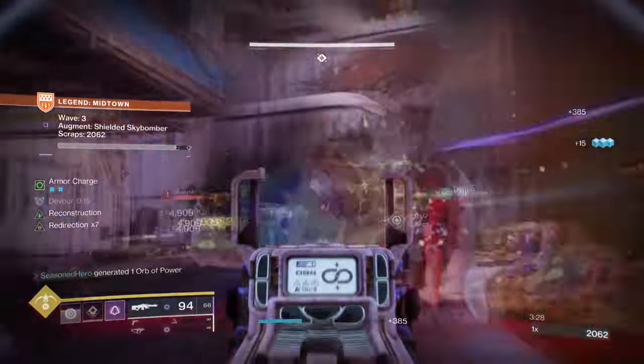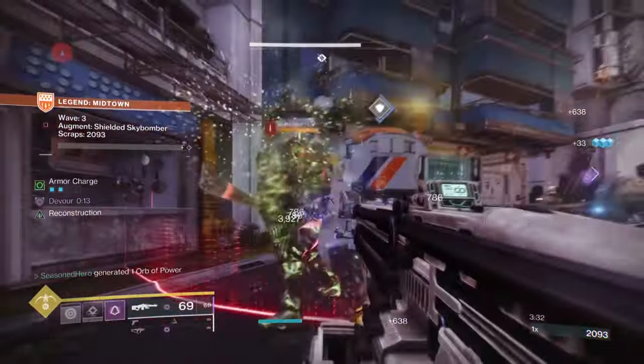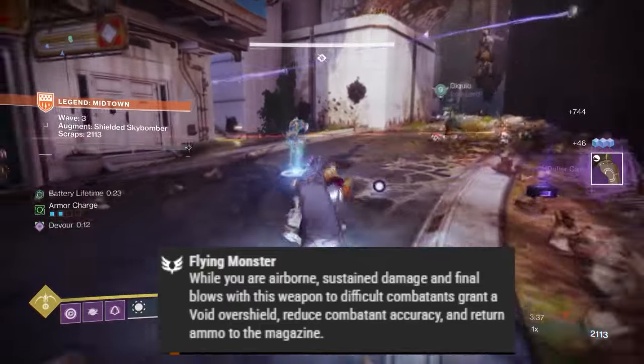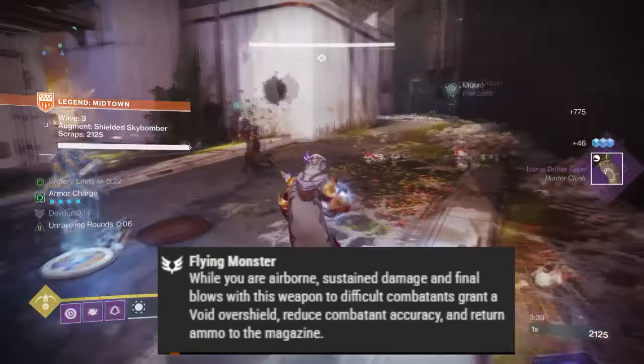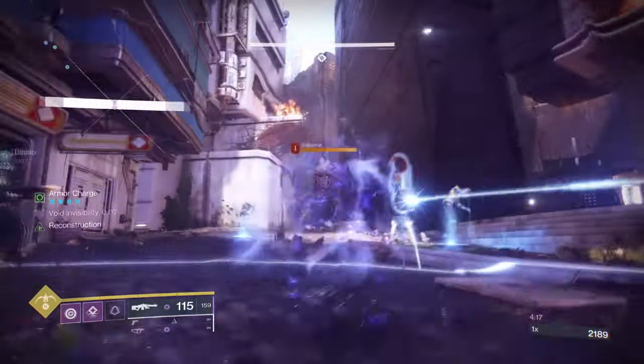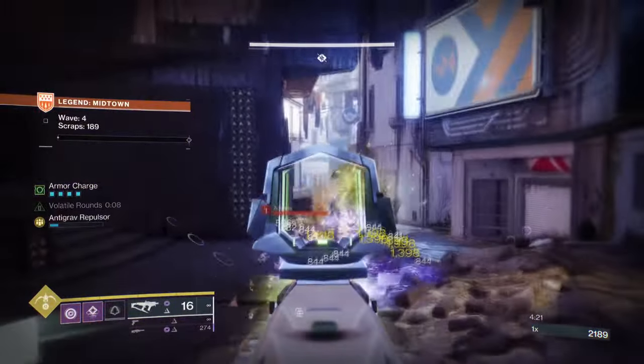Furthermore, having the catalyst is also where the weapon will excel the most, which states: while you are airborne, sustain damage and final blows against difficult combatants grant Void Overshield per few shots made, reduce combat accuracy and return ammo. Basically, staying in the air you're getting a huge number of buffs that not many other exotics are even getting.